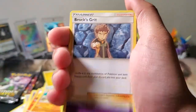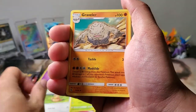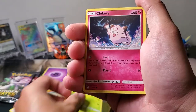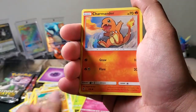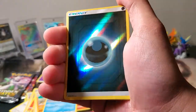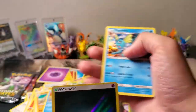Psychic Energy, Brock's Grit, Farfetch'd, Graveler, Caterpie, Oddish, Clefairy, Charmander, Slowpoke. Reverse Holo Darkness Energy, and a Holo Vaporeon.